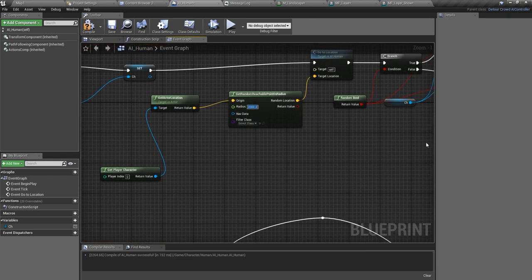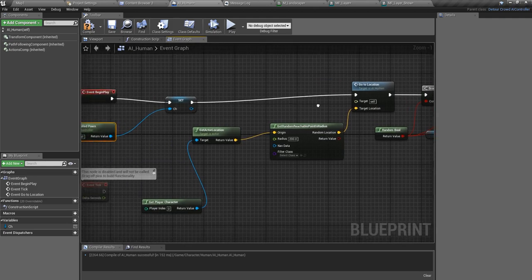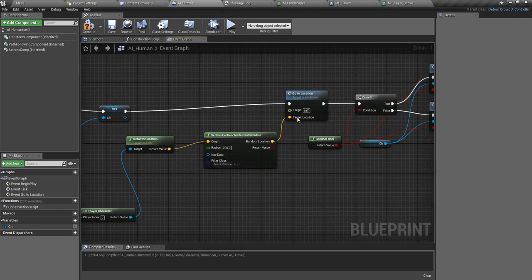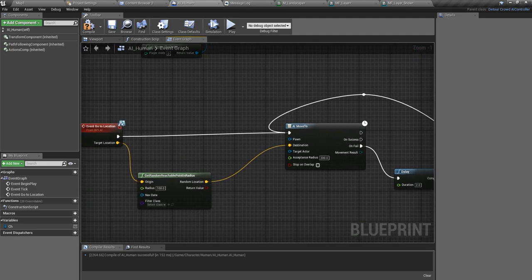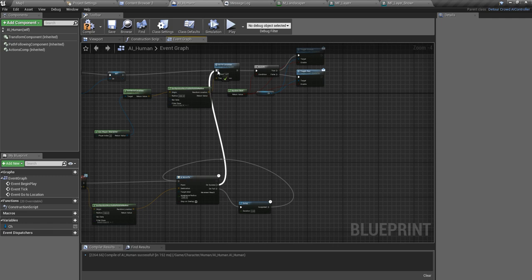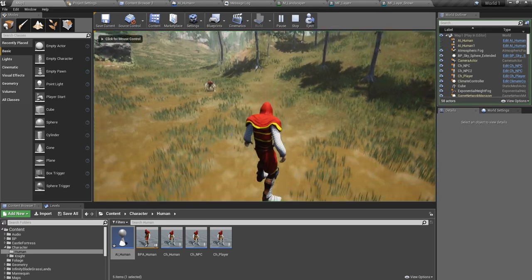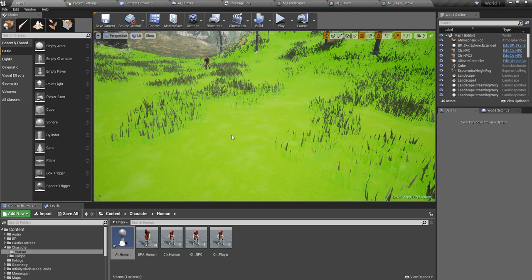I'll reduce the radius to something like 200, and then at the Begin Play event it will issue the command to go to the player's location. I had connected this on success so that when the NPC character reaches the desired location it gets another point to follow, but I'll disable that for now because I need this character to follow the player's location only once.